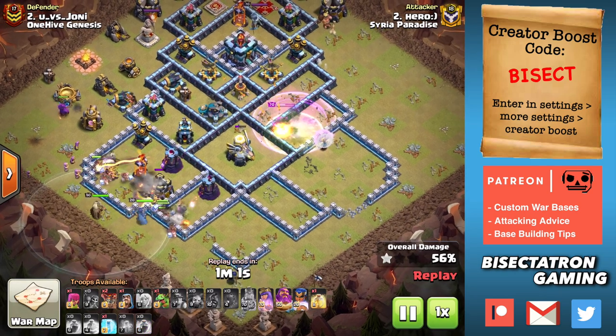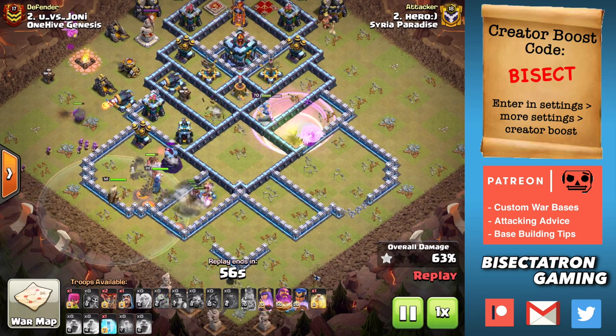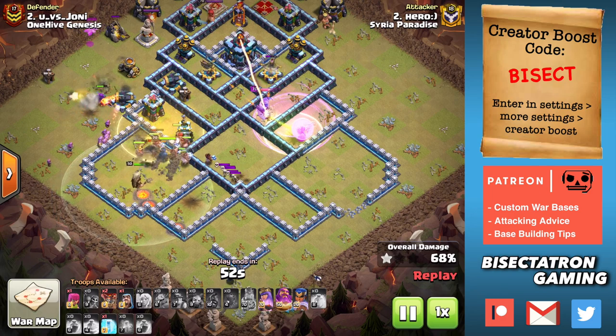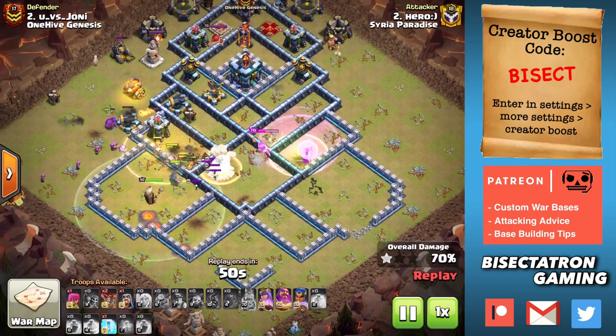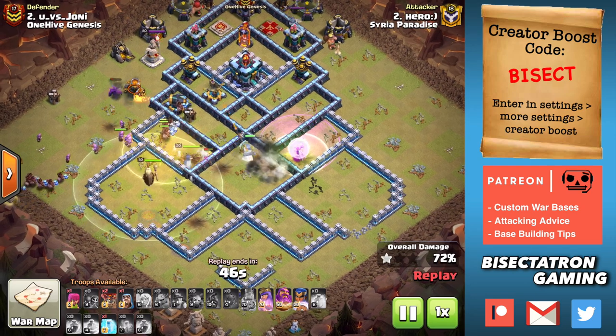You can see all the value the queen got on this attack here — just a ton of value. She's going to step up, get the X-Bow, and then the hybrid just has no resistance going through the base. So this is a very well done attack. These are coming from the CWL war against Syria Paradise.